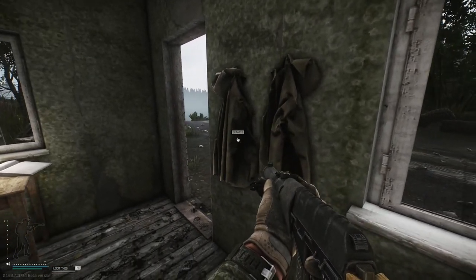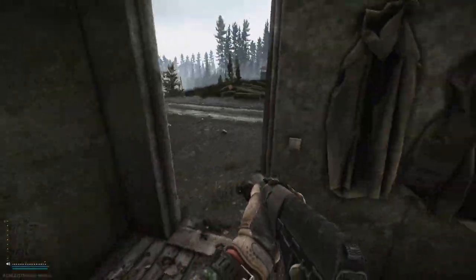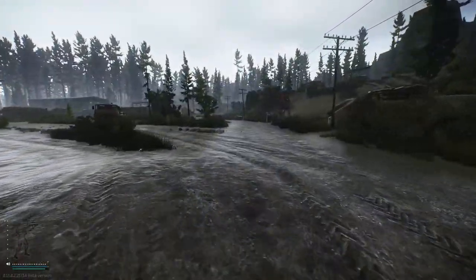Whilst you're in this building, make sure you always check this desk because there's a chance for the violet key card, which is a very high value item.